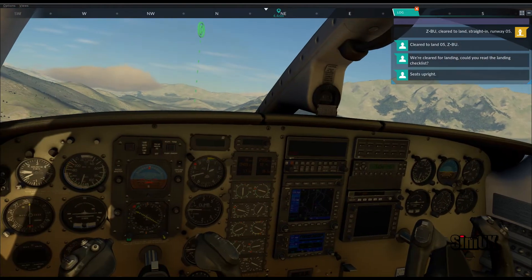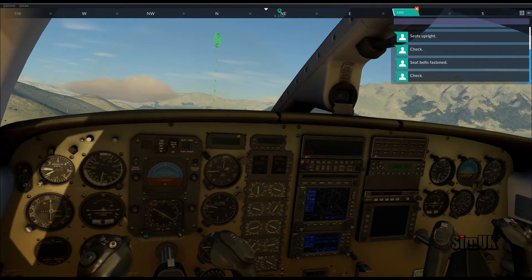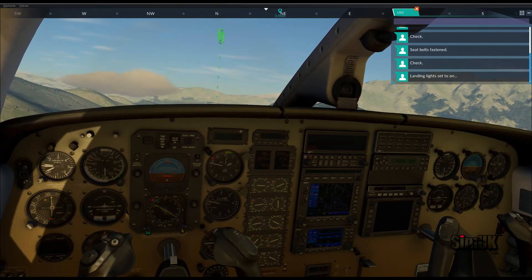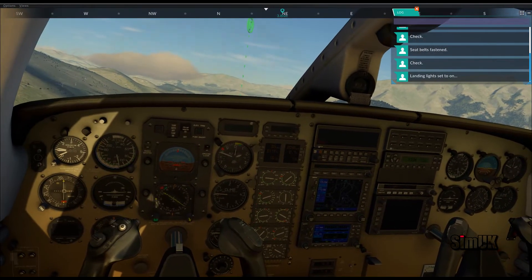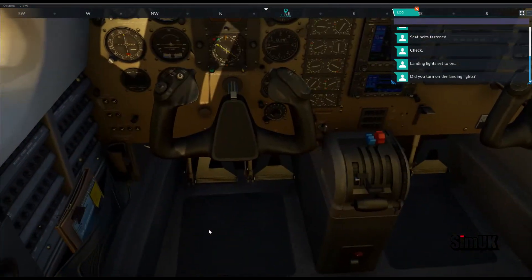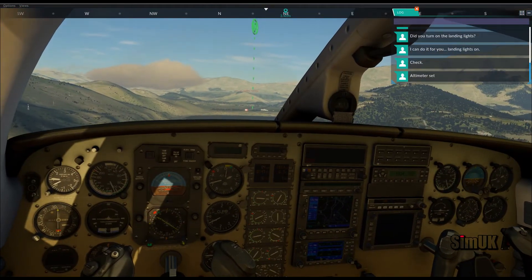I sure can. Seats upright, check. Seatbelts fastened, check. Landing lights set to on. What is that? Did you turn on the landing lights? No — where are the landing lights? I don't know where they are for you. Thanks ever so much.